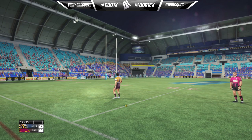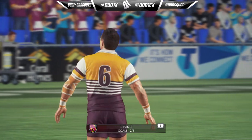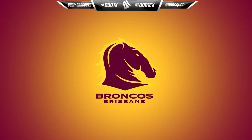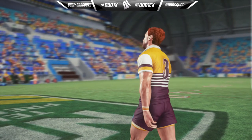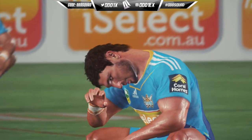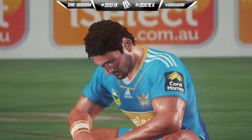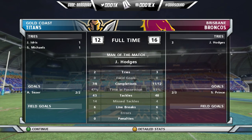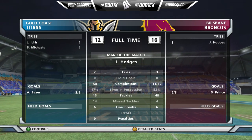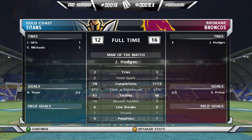Can we make it three from three off the boot? No we can't. That pretty much wraps up all the action here in round 5 — we walk away with a decent victory. Our left edge, which is my preferred side, was pretty potent in today's game. Prince, Hodges, and Yao Yi in particular were the go-tos in attack, and Glenn too had a pretty decent game. Hodges picks up man of the match in the 16 to 12 victory.